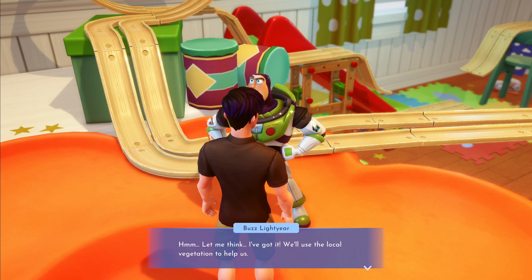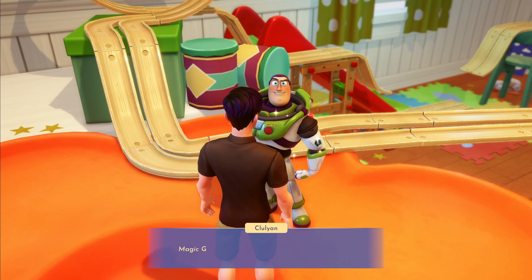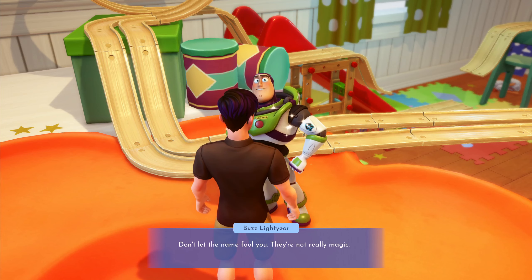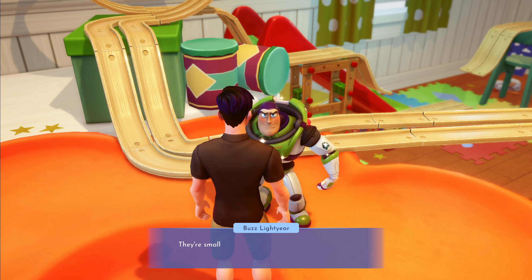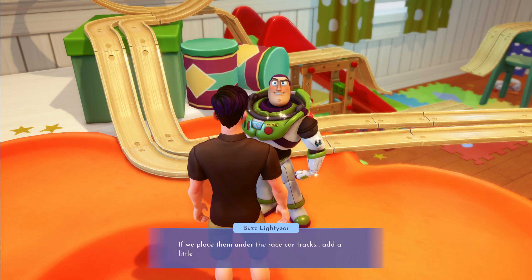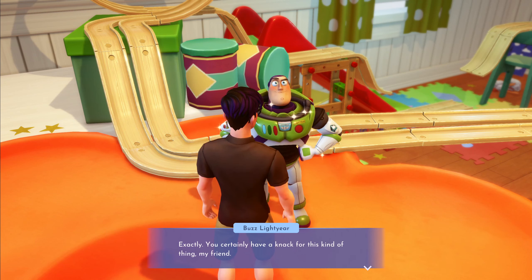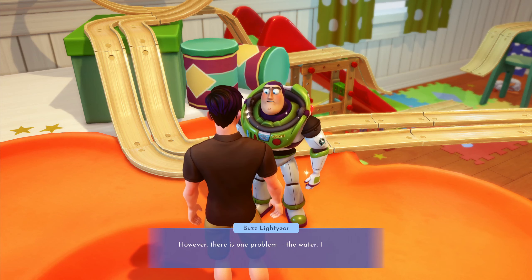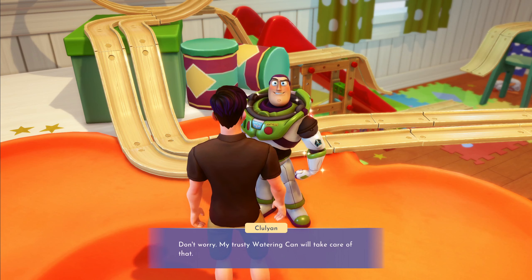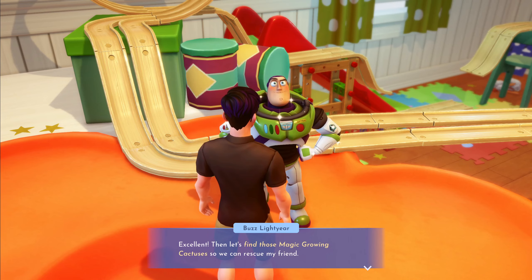"Vegetation - like plants?" "Precisely. There are some magic growing cactuses scattered around the room." Magic growing cactuses - what are those? "Don't let the name fool you - they're not really magic, but they are quite a feat of engineering. They're small toy cactuses that Bonnie received as a gift. When you add water, they grow. We place them under the race car tracks, add a little liquid, and they'll grow and lift up the race car tracks." "Exactly! However, there is one problem - the water. I'm not exactly a fully waterproof toy." "Don't worry, my trusty watering can will take care of that!" "Excellent - let's find those magic growing cactuses so we can rescue my friend!"